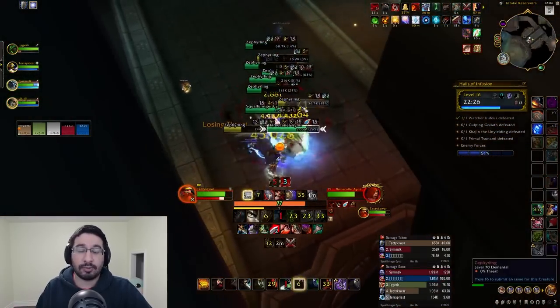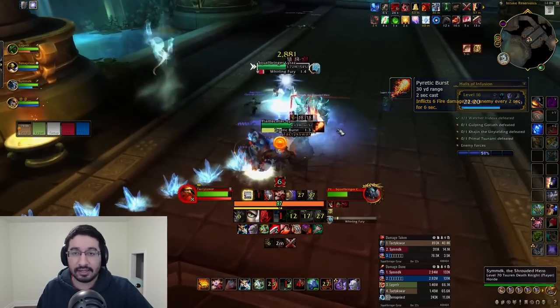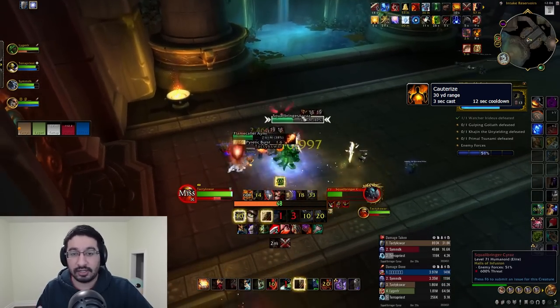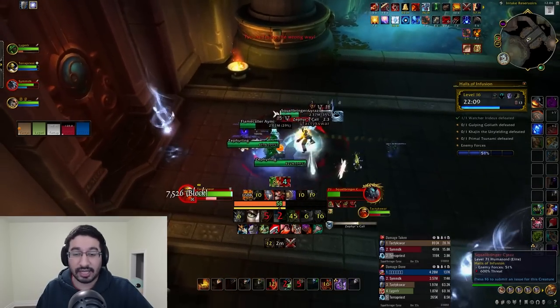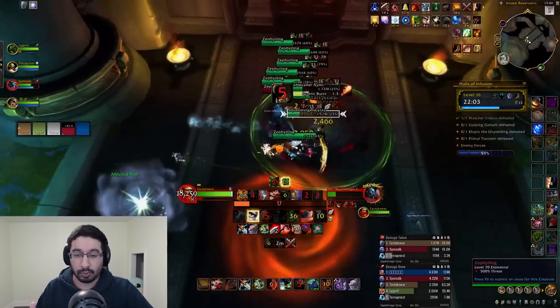Amy has an important interrupt in Pyretic First — a fire dot and hit on the tank, so keep that kick ready. Besides that, kick her Cauterize, which she casts at around 40% HP and then whenever it's off cooldown — it's a 33% heal, so it's really important to stop. Basically just have a kick rotation on her and you'll easily get all of them.